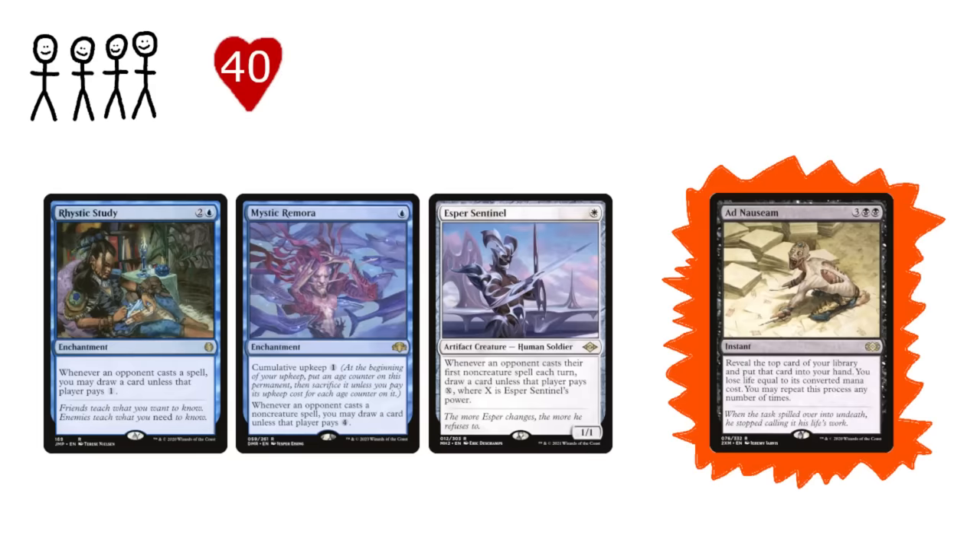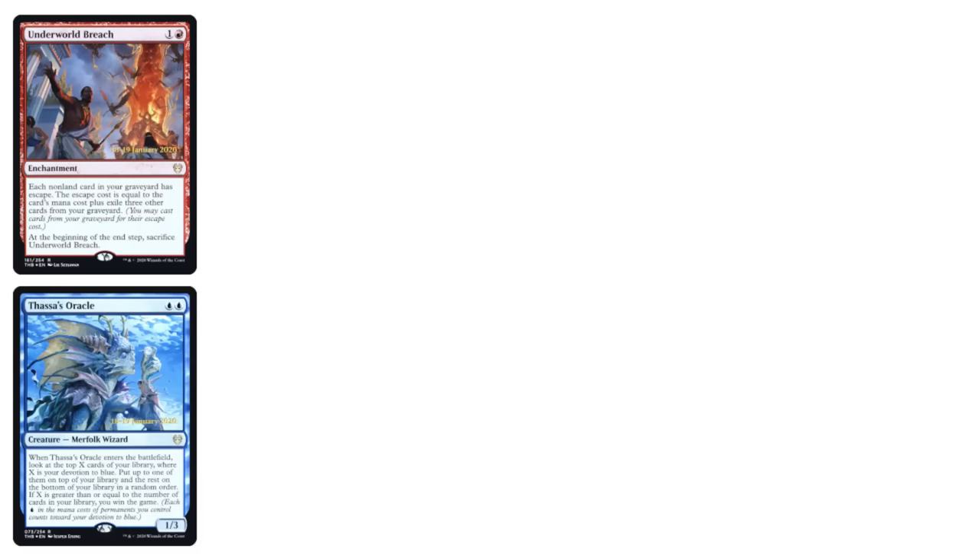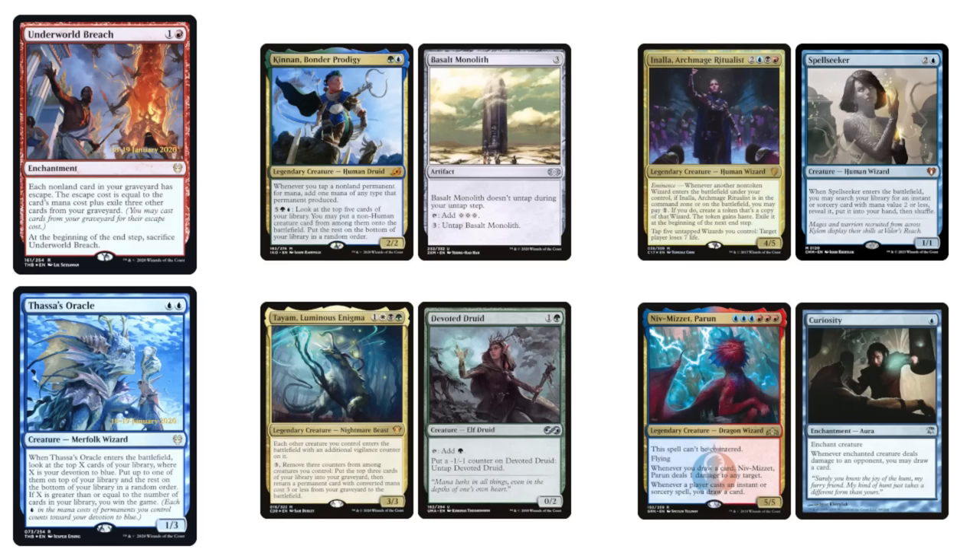Speaking of wincons, these tend to be overwhelmingly combo-based. Underworld Breach and Thassa's Oracle-based combos tend to be by far the strongest available due to their low investment and resiliency, and most CEDH decks contain either one of these or a combo directly tied to their commander. This doesn't necessarily mean that CEDH decks are boring in how they win, but it does mean that when you look at somebody's commander and the colors they're playing, you'll often be able to immediately guess one or more of their win conditions.